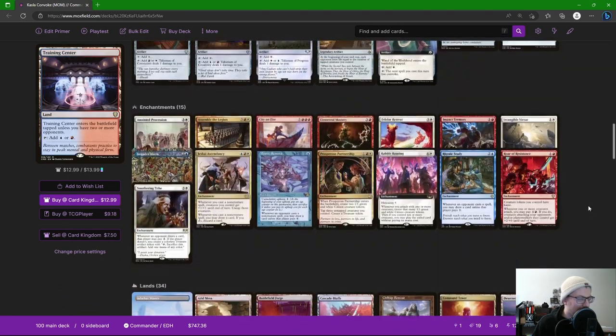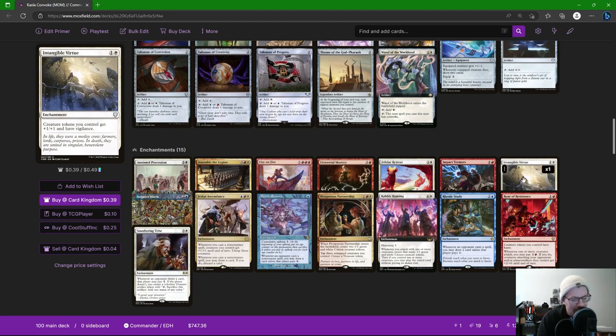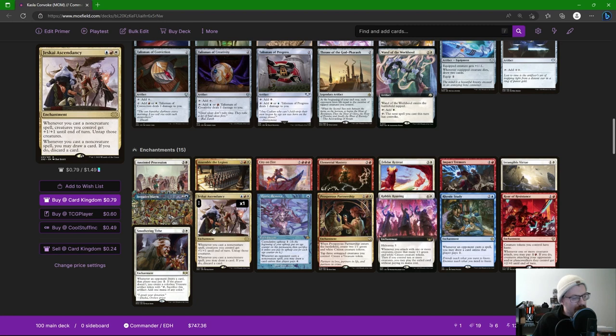The land base is pretty basic. Let's get into the enchantments — I think the enchantments and artifacts are where this deck is going to shine, which is part of why I like Kykar a bit better too. The single best enchantment in this deck personally is Jeskai Ascendancy. It says: whenever you cast a non-creature spell, creatures you control get +1/+1 until end of turn and untap.